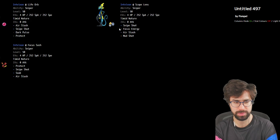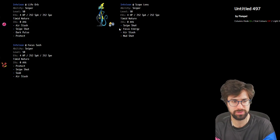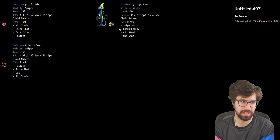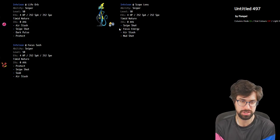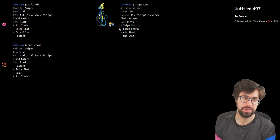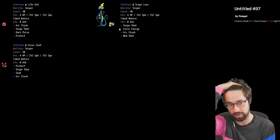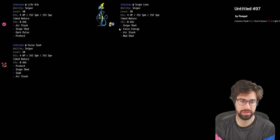In terms of moves for Inteleon, you generally want Snipe Shot or some Water move, Air Slash if you plan on Dynamaxing, Dark Pulse as a solid option, and then Protect or Mud Shot as the fourth move depending on team composition. All EVs are max Speed, max Special Attack with 4 HP — investing in bulk isn't going to do anything for a Pokemon this frail. The first set pairs well with G-Max Machamp or you can use Baton Pass to pass Focus Energy, then Dynamax it. Getting guaranteed crits isn't super easy to build around, but it doesn't need critical hits — they're kind of a bonus.